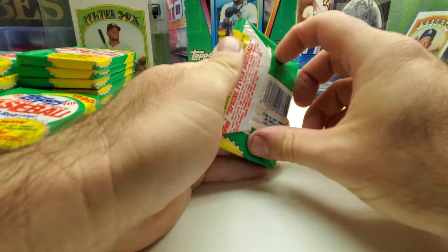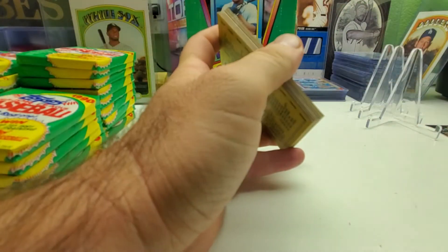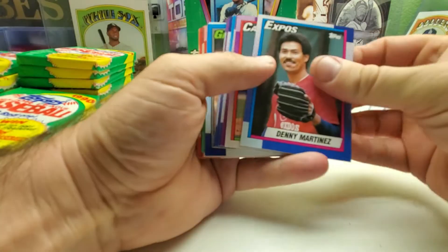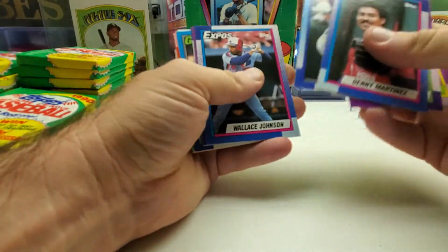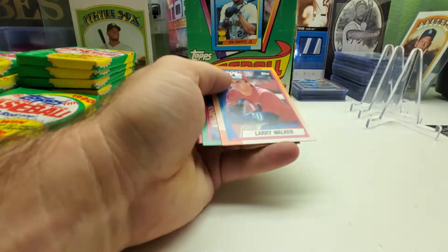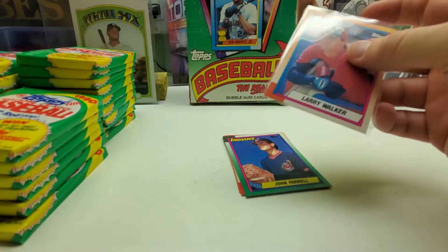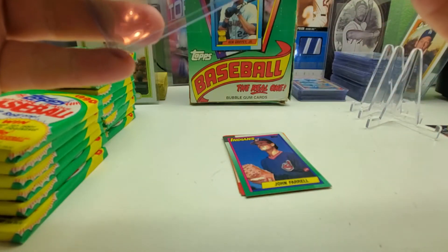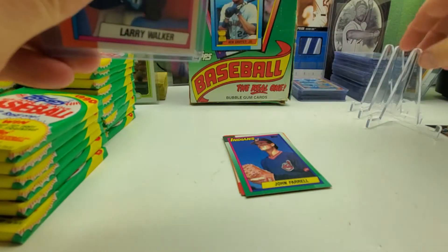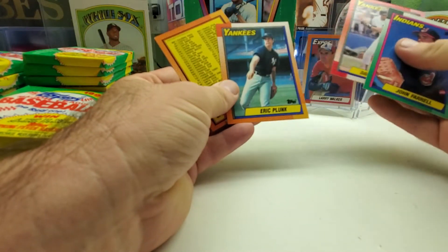The baseball season is starting to wind down — just a few more games left of the regular season. The Los Angeles Dodgers swept the Padres this weekend. There's Danny Martinez, Wally Joyner, Bob Welch — there's a Larry Walker rookie card. Of course I left my penny sleeves over by the bed where I was doing my eBay stuff. Dave Winfield and a checklist. One rookie card so far.